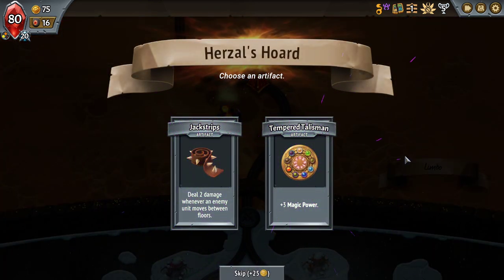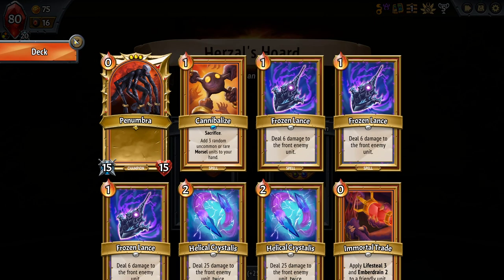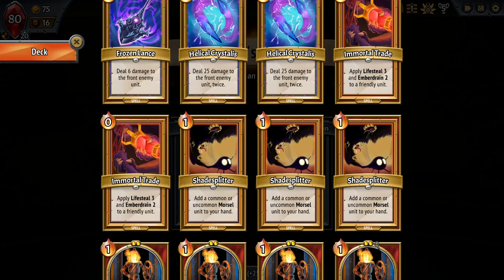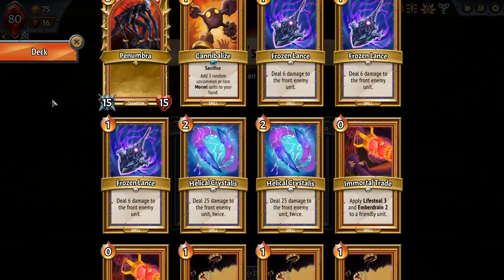Let's look at the artifact first. We do have Stygian as our allied clan, so Tempered Talisman could be great here. But I'm also looking at the possibility of getting two damage to enemy units so I don't need to set up on the bottom floor anymore — because this will kill all of the weaker enemies.